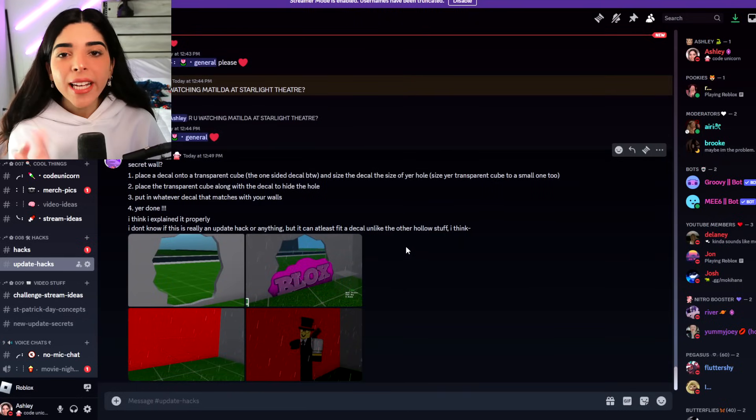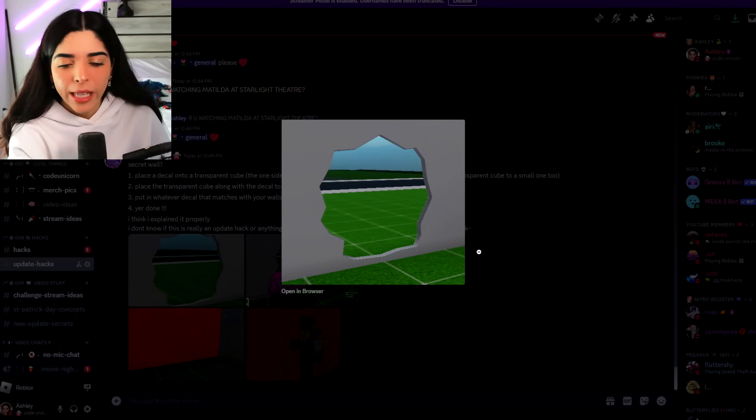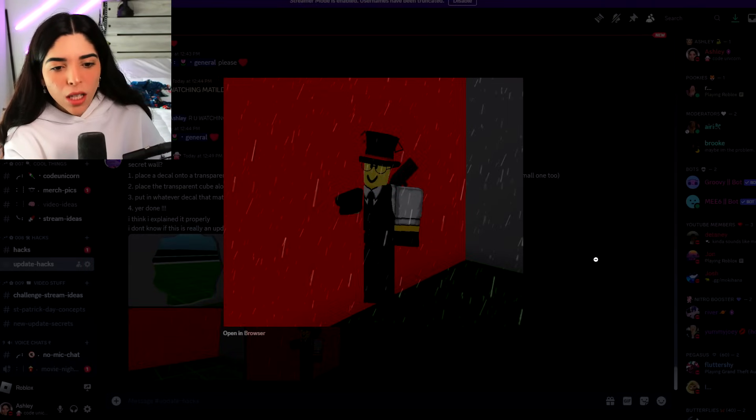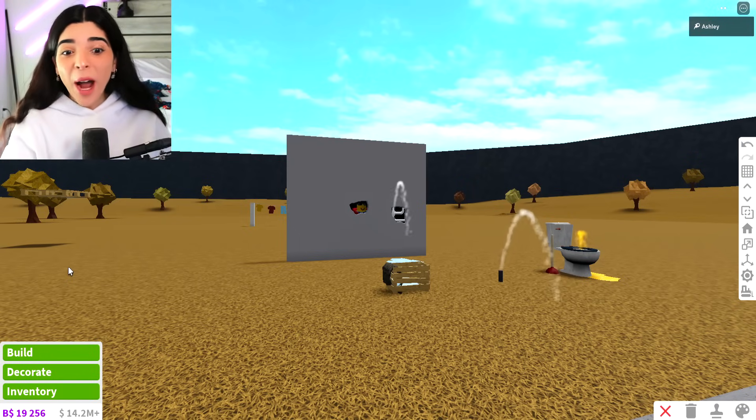Also we can make a secret wall. This is by Shenanigans — and you know this big hole, it's so big it doesn't really make it secretive. But if you put a decal over it you can make it look like a wall and still go through it. So let's try this out as our final hack. We've had so many hacks today — I love this Hack Monday.